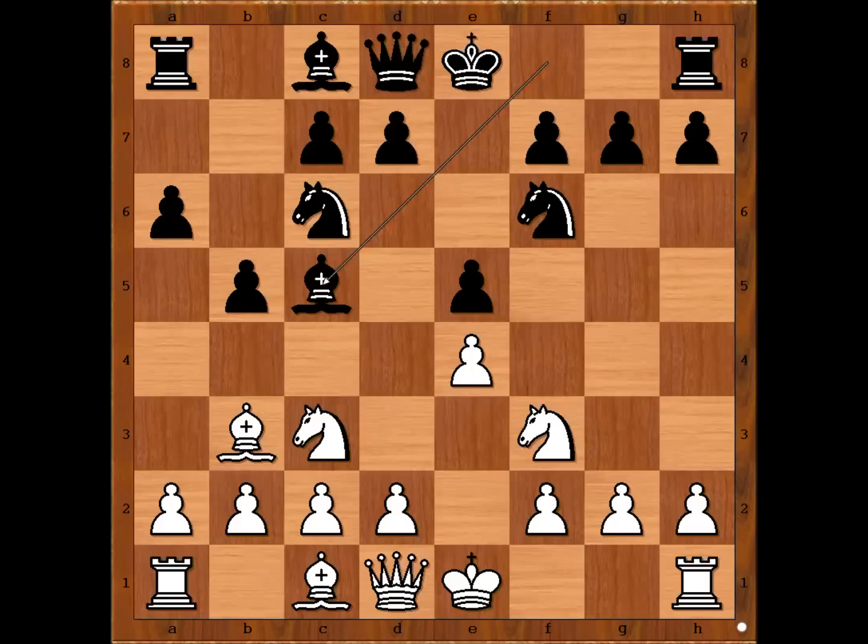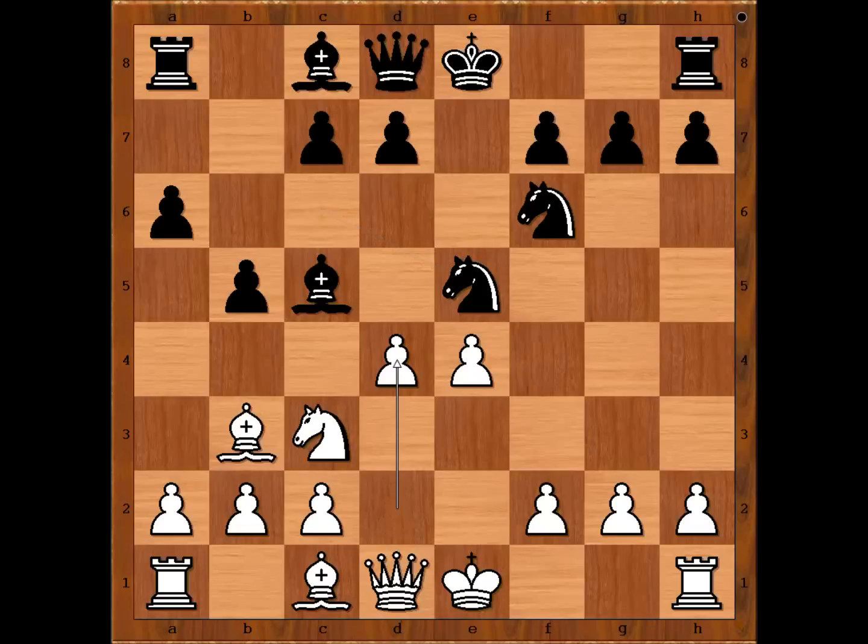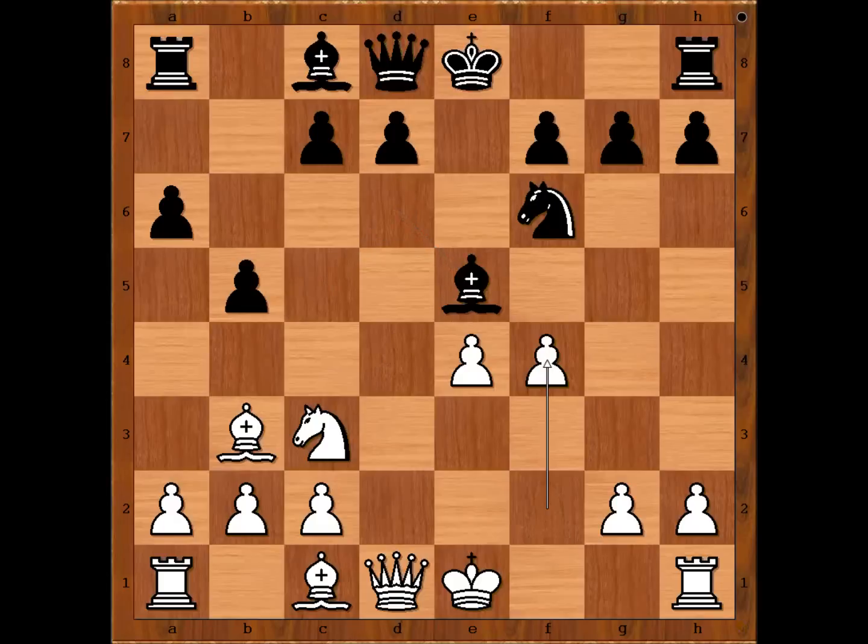White to move. Castling kingside and d3 are the two most played moves nowadays. Alehin played knight takes pawn on e5, knight takes knight, d4, bishop to d6, d takes on e5, bishop takes pawn on e5, f4. Alehin was first to play this line.